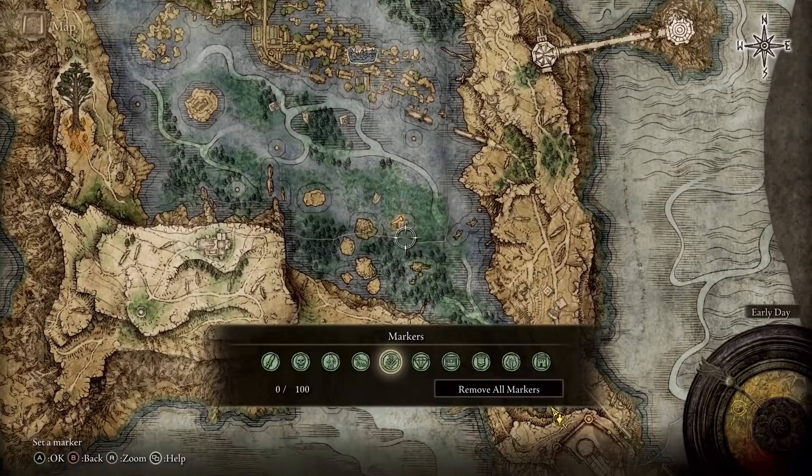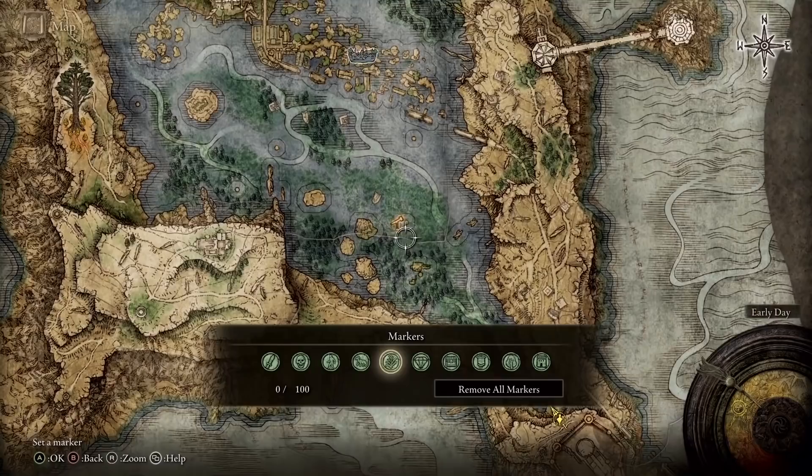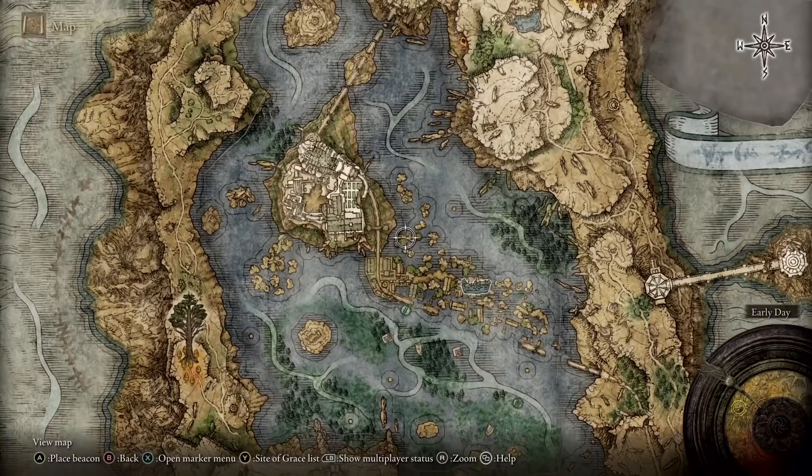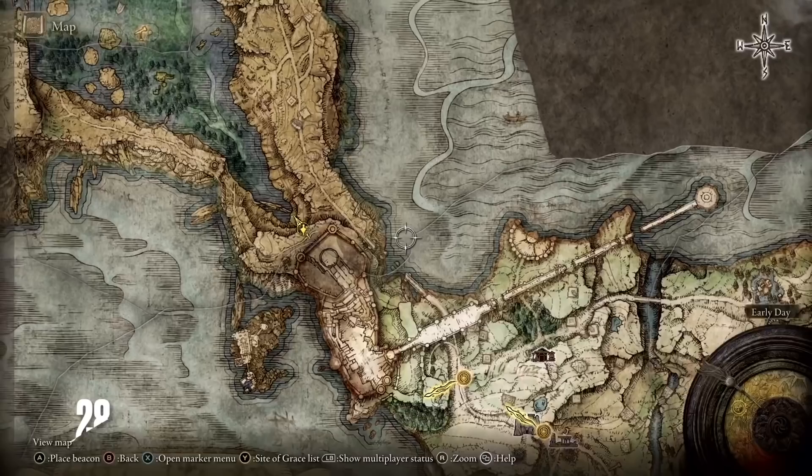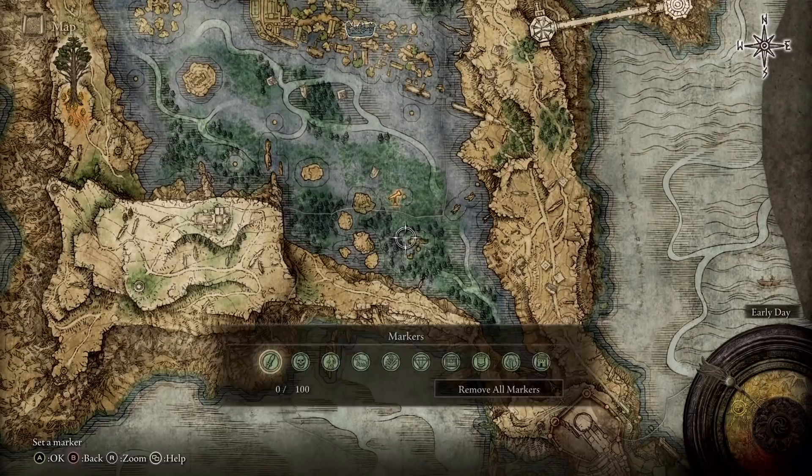Some specific locations will have their own custom icon revealed on the map once they are discovered by the player. Beacons can be placed anywhere on the map, and those beacons will then appear in the game world as tall pillars of light, helping you more easily track down your desired objectives. On the map, you'll also notice a prominent sundial that tells the time of day or night. A very important item to look out for is map fragments — each one you obtain will reveal a section of that area's map, revealing locations you might have missed otherwise.